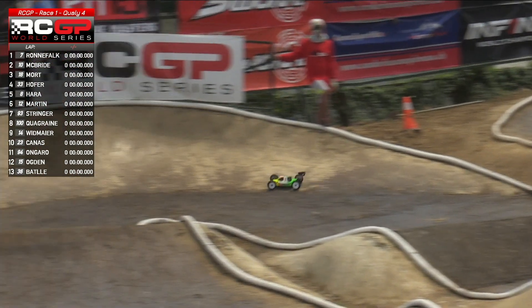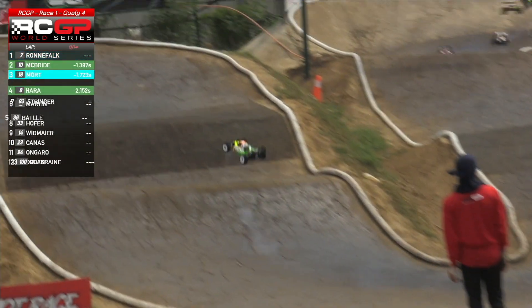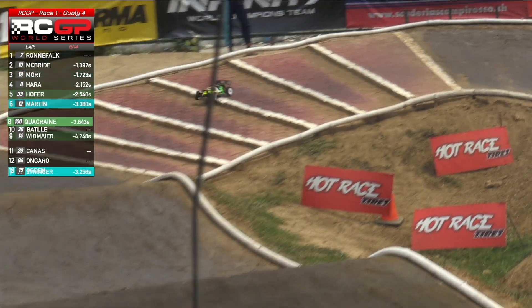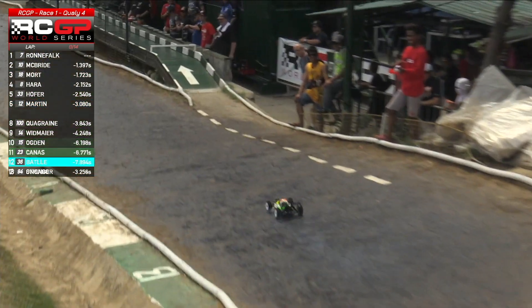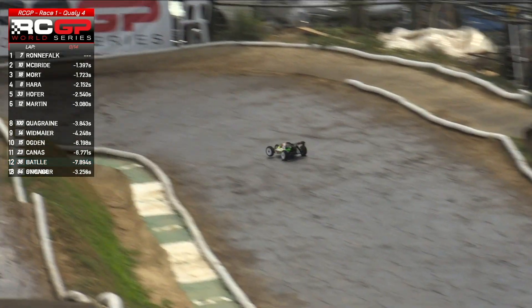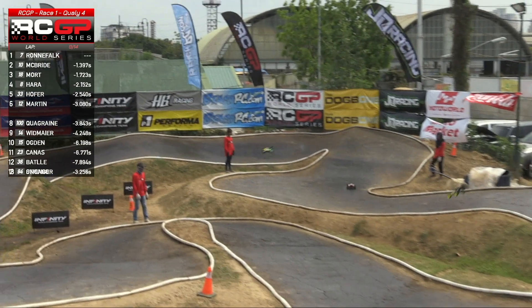Look at Ronefout go! We'll take him over the first lap and then drop to second place — that is Karl McBride. In third it is Max Mort, so that's the white-wheeled car; the red car is McBride, and just dropping off him is Mort, with Haar wavering in front of Patrick Hoffer.